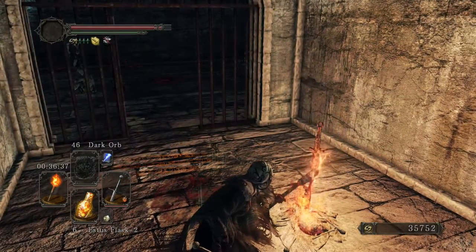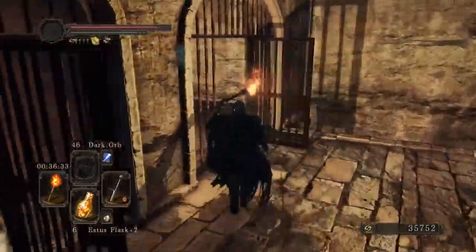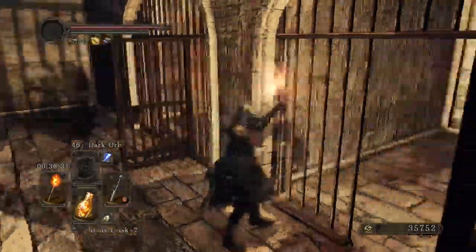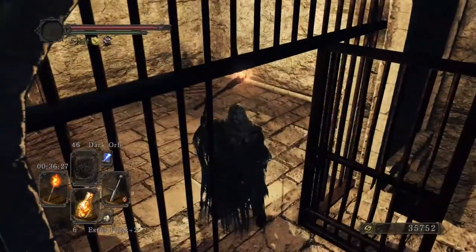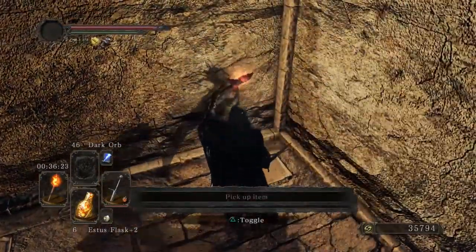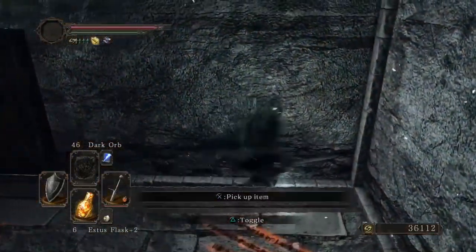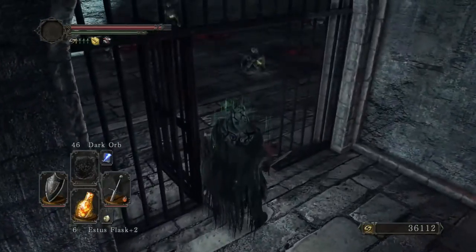We need a torch here and also the Bastille Key. So go here — and another one right there. It's not just for that item, it's for him too. And it was another Silky Stone.